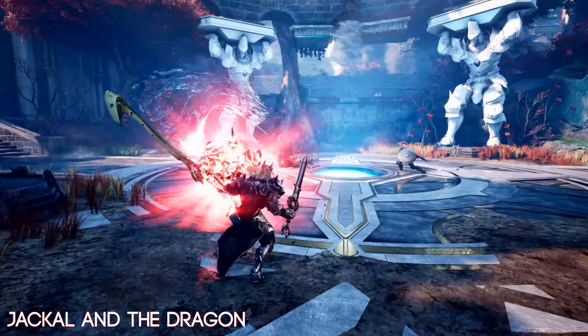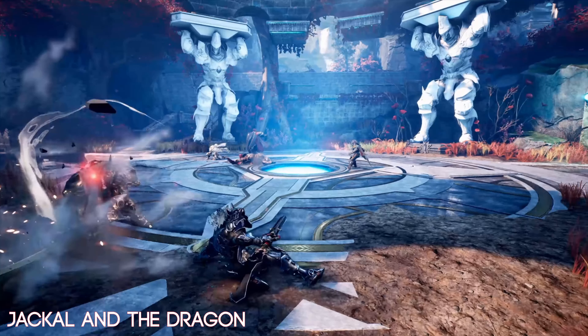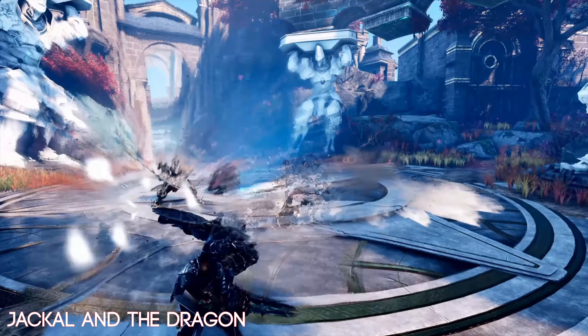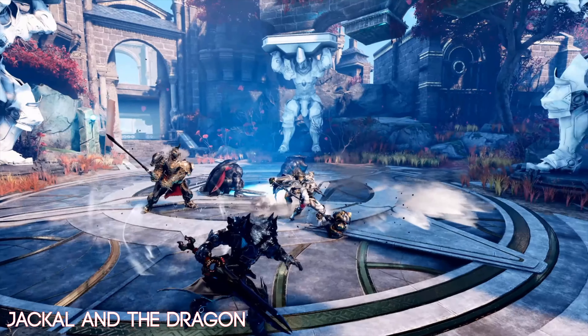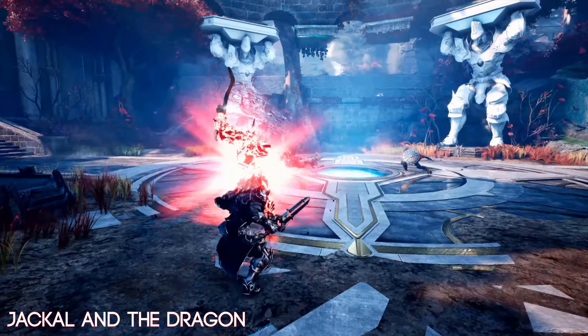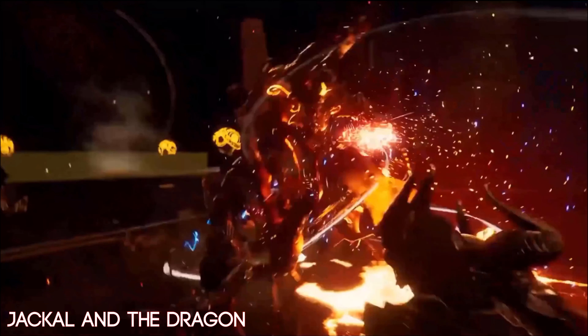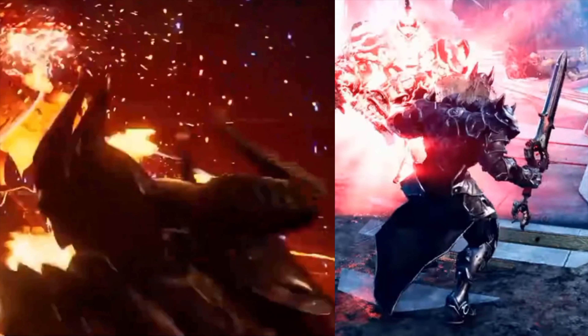First off, we take a quick look at the fifth valor plate we have seen. This has been called the Anubis on Reddit — I personally like the Jackal. Either way, we get a quick couple of seconds of this valor plate wielding Eclipse, sliding out of the way and doing a shield throw. I really like the fur collar. Looking back, it is for sure a different, distinctive valor plate. I think it'd be much cooler to have a mythical creature valor plate, something like a dragon in the roster.